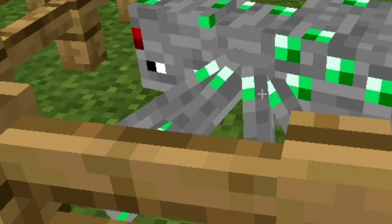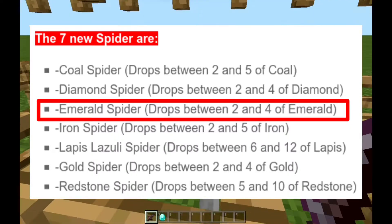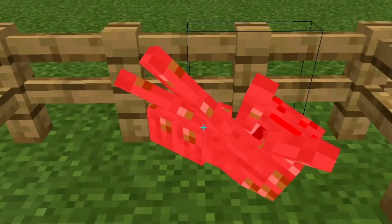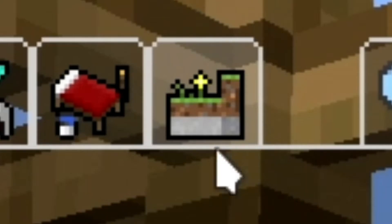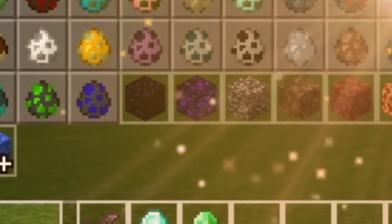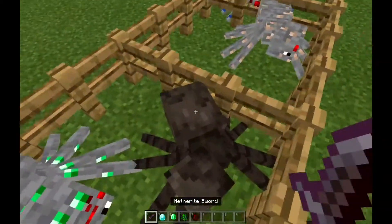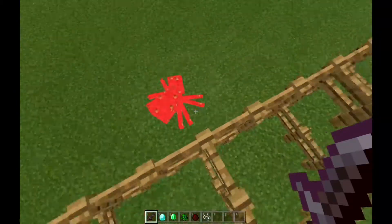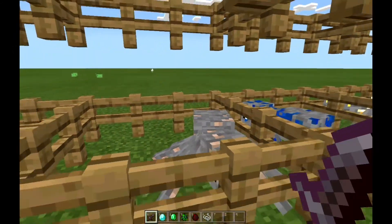Next is the Emerald Ore Spider, which drops between two to four emeralds. I just realized it looks like an upside-down face. Let's see our luck. I think they might be stronger than regular spiders. Also — I should have mentioned this earlier — you can get their spawn eggs by going into your creative inventory, into the Nature section, then the Mob Egg section. You can find redstone, iron, diamond — all of them in the last row. I tested an emerald spider vs. a regular spider and they appear to have the same health.